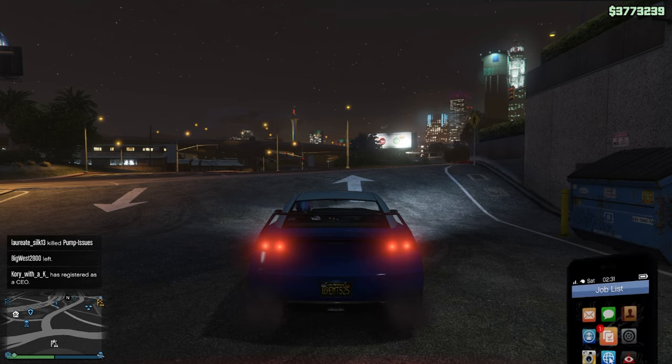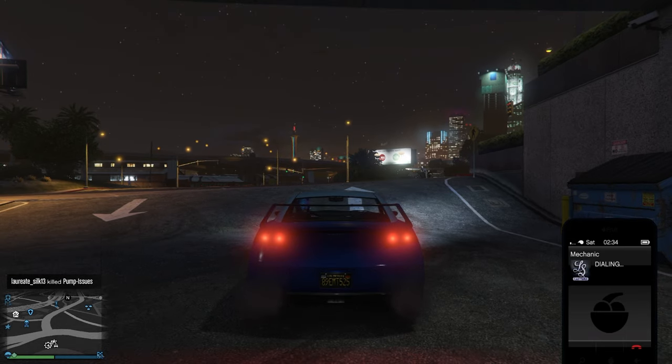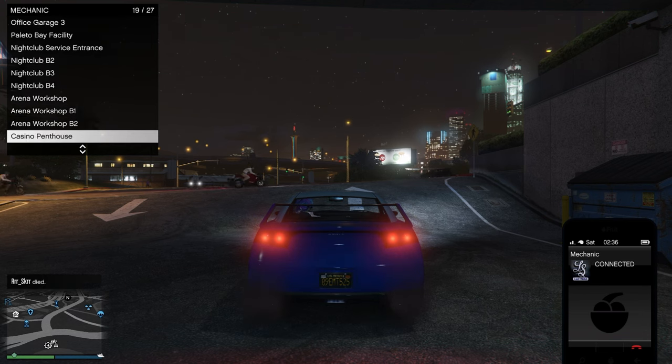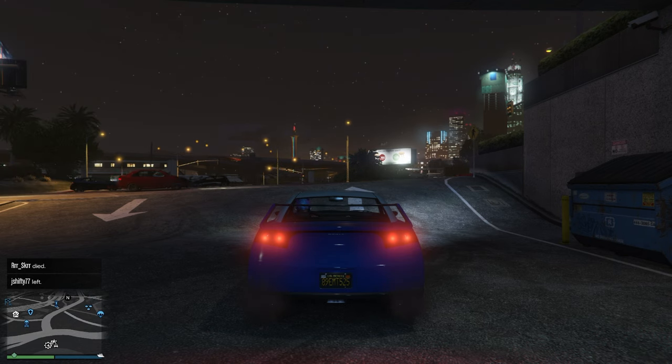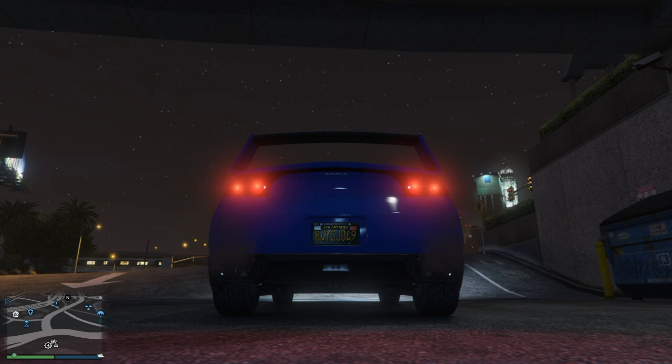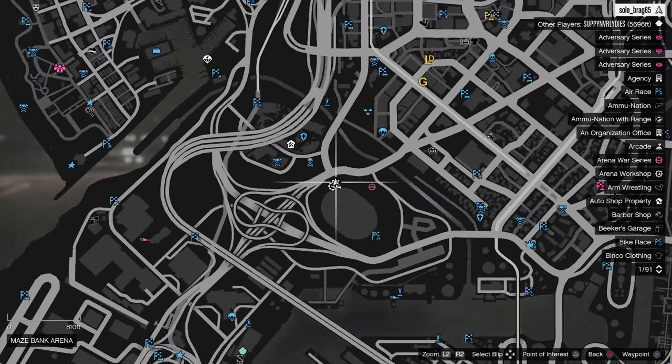From here, open up your phone and pull out your mechanic. Go to your Arena War and call out the Apocalypse Ceberus. As soon as you call it out, count to ten — one, two, three, four, five, six, seven, eight, nine, ten — then tell your friend to jump out. The license plate should change, and as you can see the Ceberus has never hit the map.